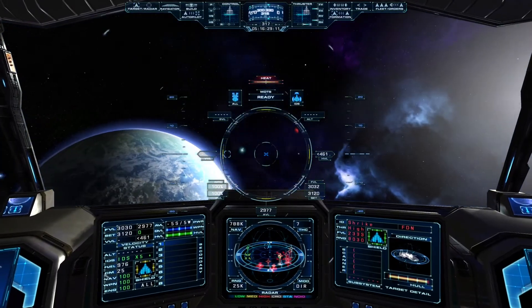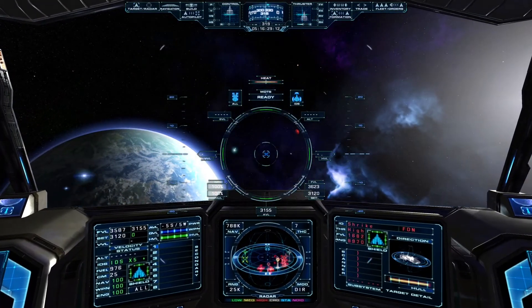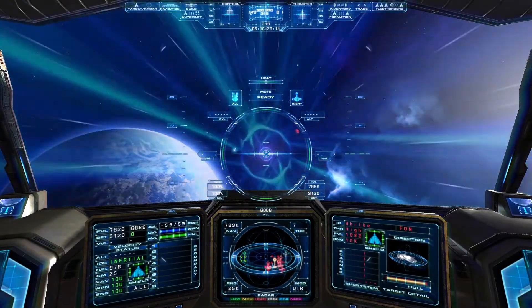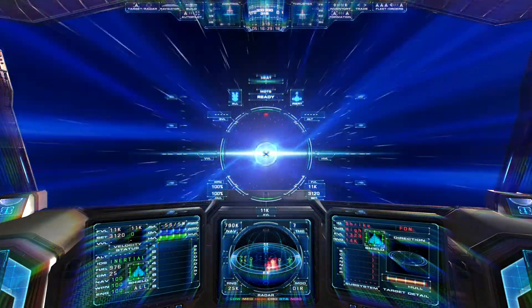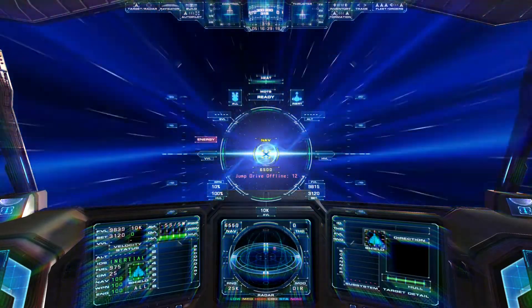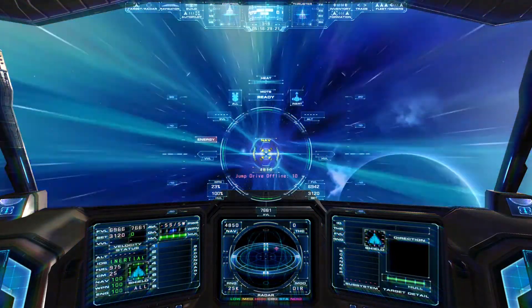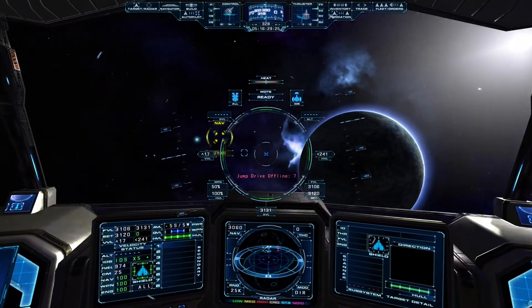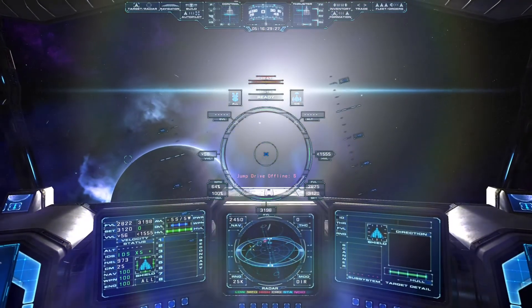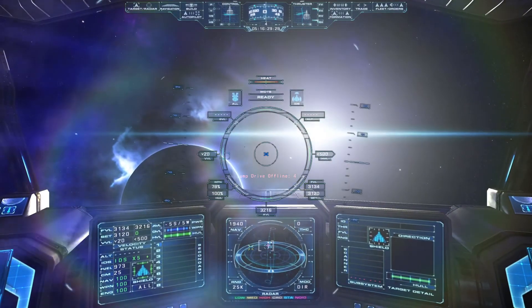Once we're clear of the hangar, we can go ahead and activate the jump drive and head to the waypoint. And once we arrive, we can begin our search. Usually with this contract type, the object that we need to find will be within sensor range near the waypoint, and it will be indicated with a purple radar blip that looks like this.